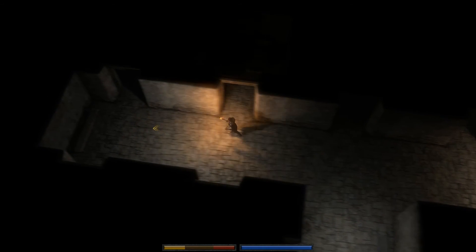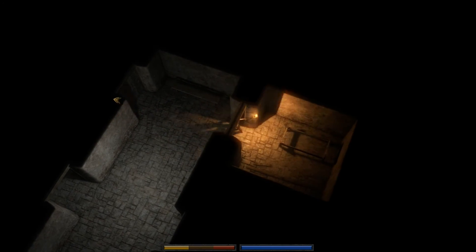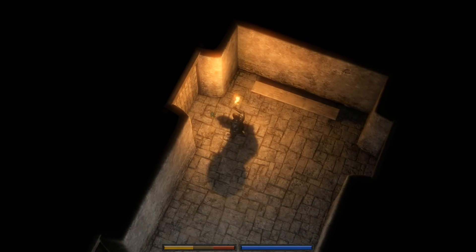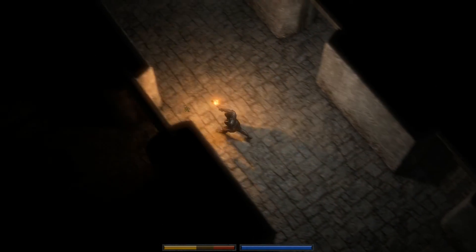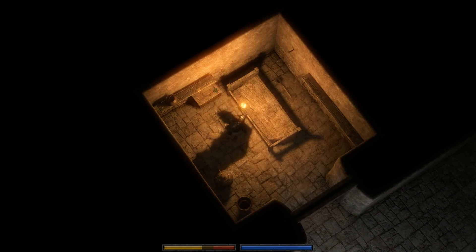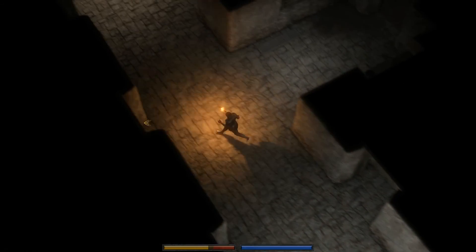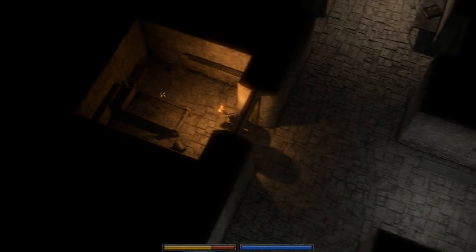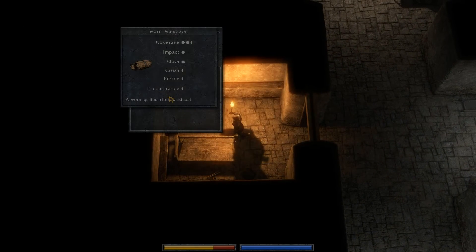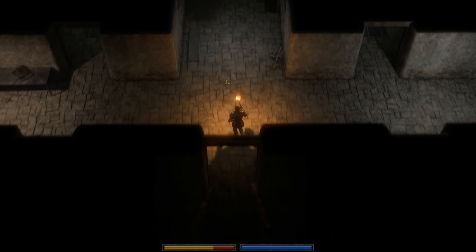75,000 doors to choose from — I love that. Oh jesus christ, I think there's two of them in there and I don't have a lot of health right now so we're not going in there. Oh, blue pants! It's exactly what I wanted. Oh wait, that is a loot container. That's a worn waistcoat but once again that would replace the armor on my torso and that's not gonna happen.